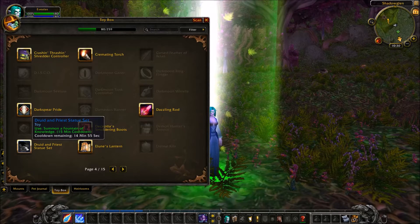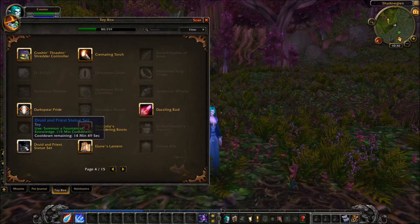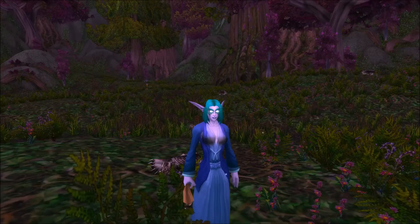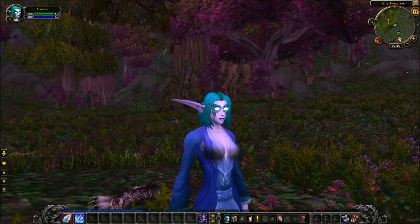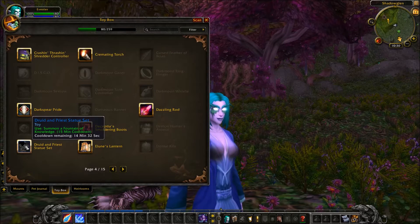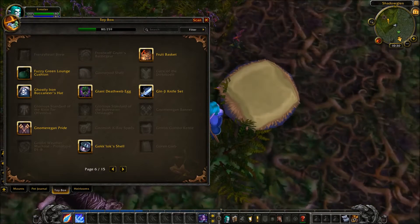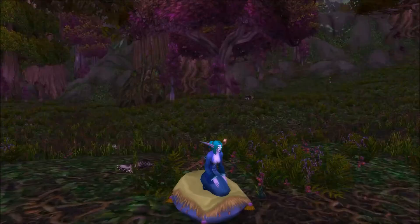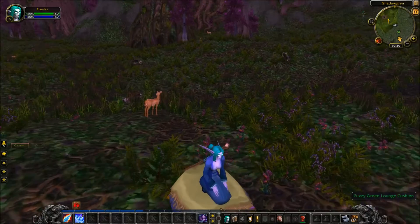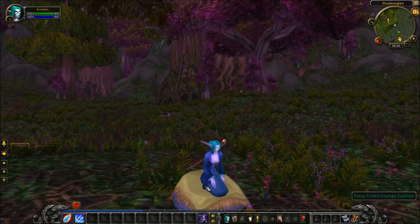This is called Druid and Priest Statue Set. It says use — Summon a Fountain of Knowledge. I'm so sorry guys, it went away. There are a few sparkles left behind, but it pretty much summoned a green and white ray of light. I'll try that again later. Here's a fuzzy green lounge chair — it's basically a chair you can sit on. I think I got this from Christmas presents in the game a couple years ago. I guess if you're hanging out with a friend and you want to chat, you can just sit on that.